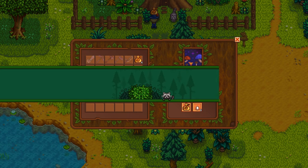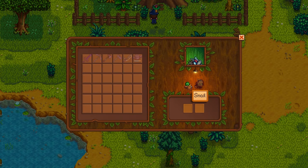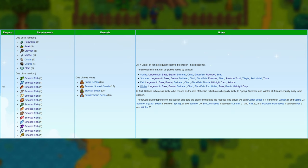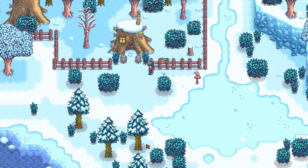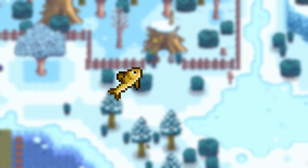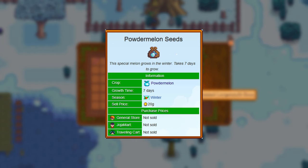Let's take a look at the different tasks and rewards you can get from him. The first request will require one of seven crab pot items and one smoked fish. The reward and requested items depend on what season you're currently playing in. For example, if you play in winter, you may have to get smoked perch or chub, and your reward will be 25 Powdermelon seeds since these only grow during winter.